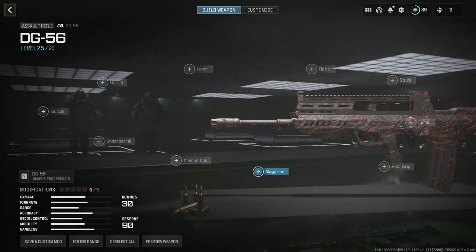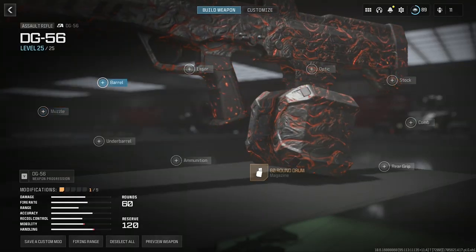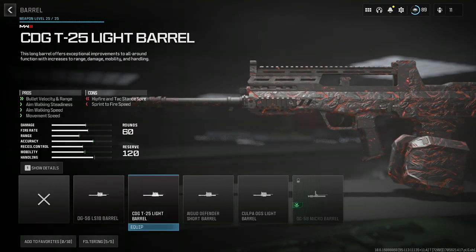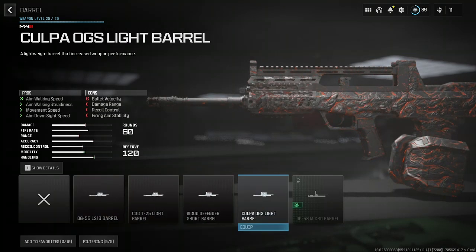What we're going to be doing is put on the magazine — we're going to put a 60-round drum mag on that, so if we miss shots we have a high chance of getting this done.